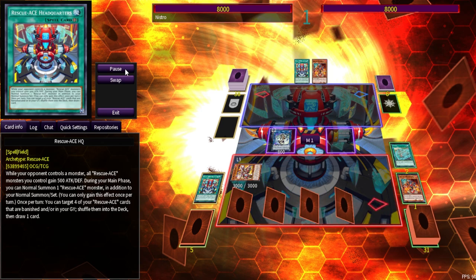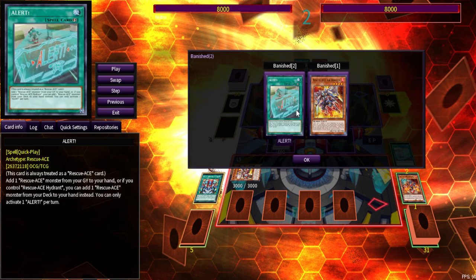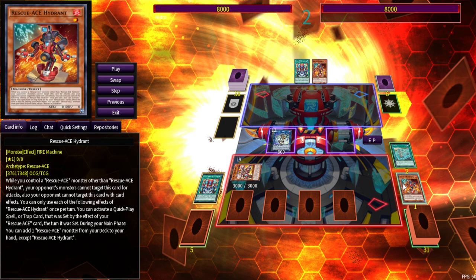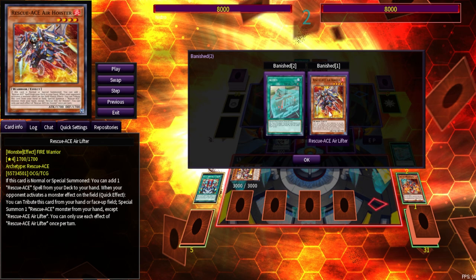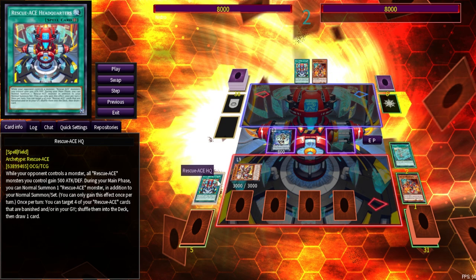Then we banish two cards to summon Turbulence — we banish Alert and Air Hoister specifically, because we want to keep Hydrant in grave so we can set Rescue and revive Hydrant, ensuring all our Rescue Ace spells and traps have their most significant effects. I was really trying to find a way to get one more Rescue Ace card in grave before my turn ended — if I had one more, I could have activated Headquarters to shuffle them back and draw one.